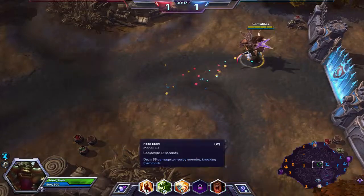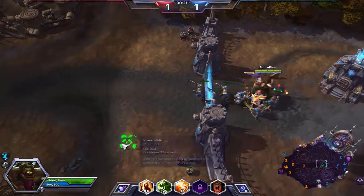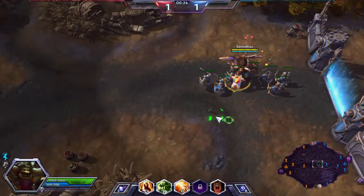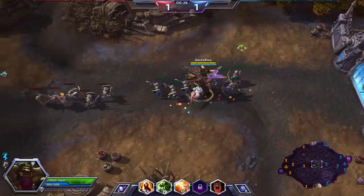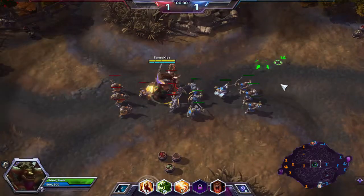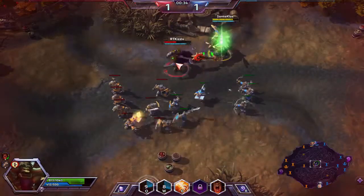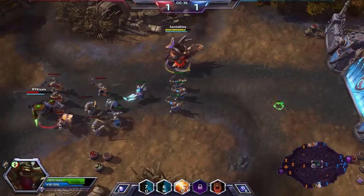Happy Champions League today. Nova just went into these bushes. My Q ability is Power Slide — I slide forth, stun them for one second. My W is Face Melt — I push enemies around in a circle. We'll use it on Zeratul. Wait, they have Zeratul AND Nova? That's going to be disgusting.